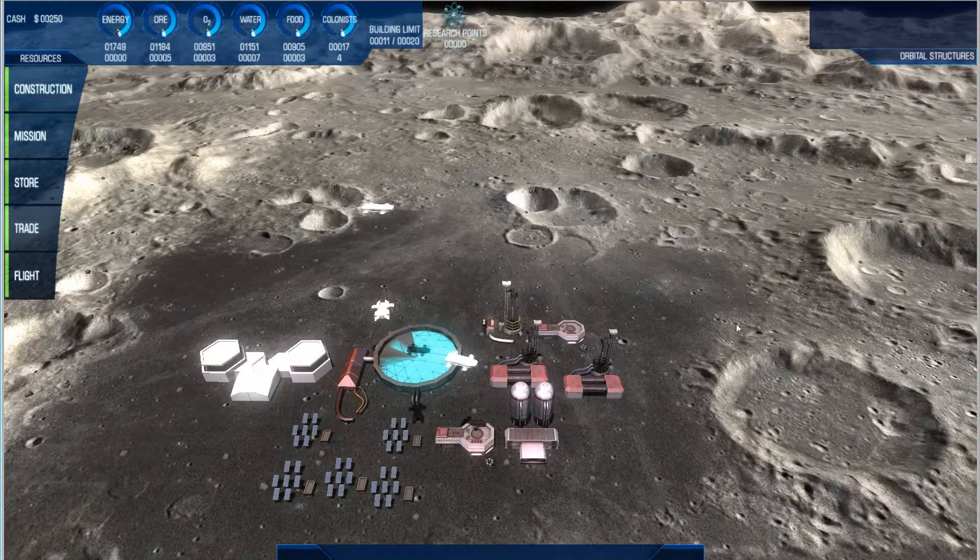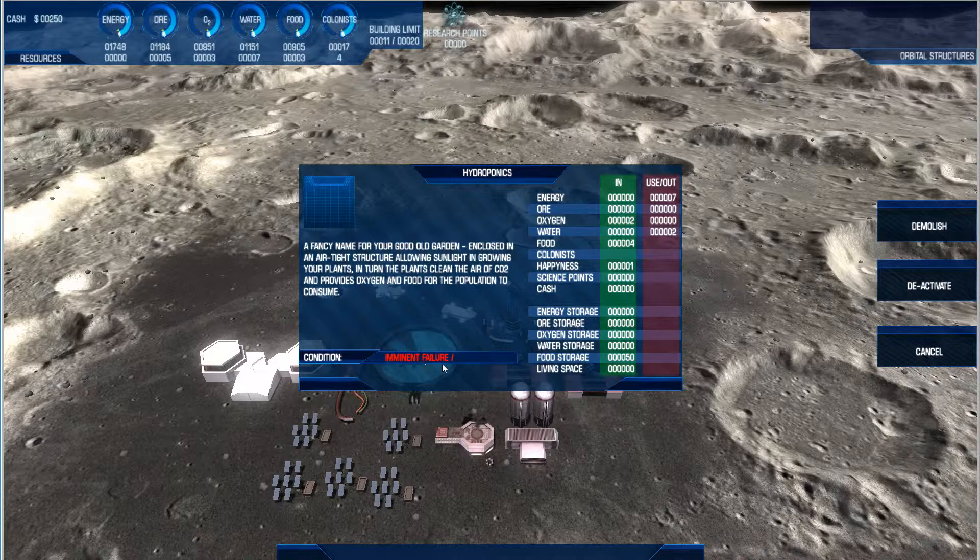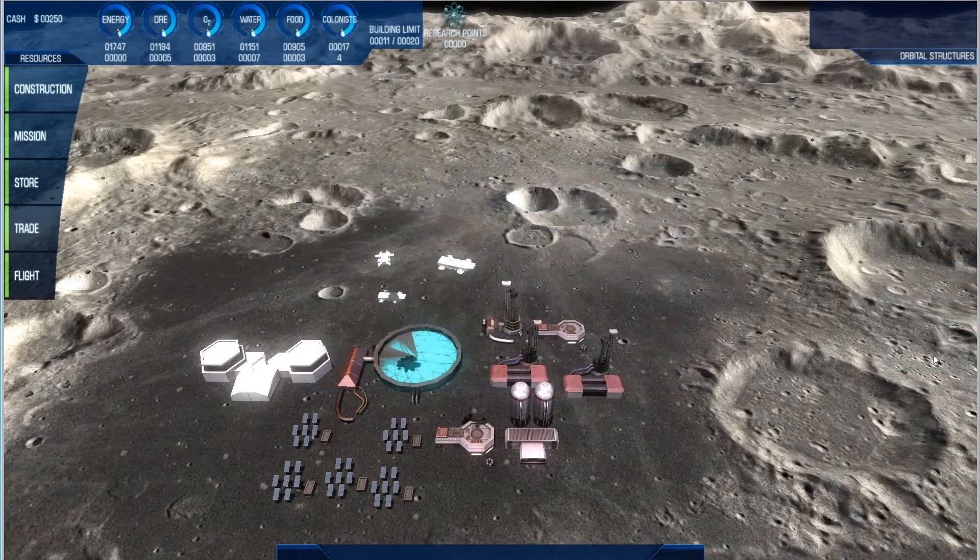As you can see, I've just directed the ship to repair a specific building. If we click on that building, we can see that its failure is imminent. Due to upgrading the ship, it will now repair the building relatively fast.